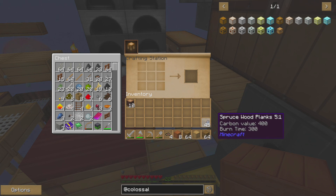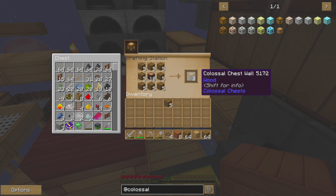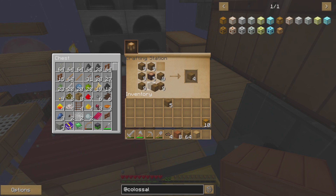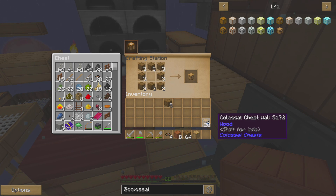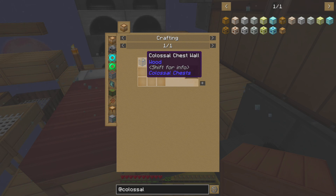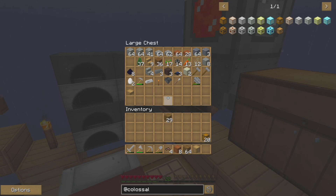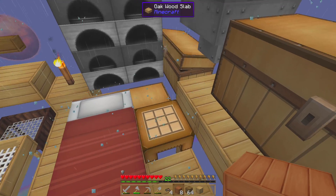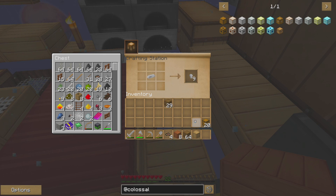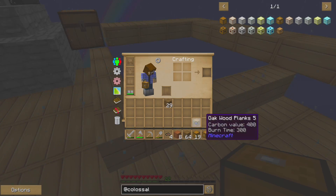We'll convert the rest into spruce planks and make a loop of planks with wood in the middle — that gives us the Colossal Chest walls. I'll make a whole lot of these. Twenty doesn't sound like it'll be enough; looks like I'll have to go cut down some more trees. We're also going to need one of those Colossal Chest wall pieces and a piece of iron to craft the core.